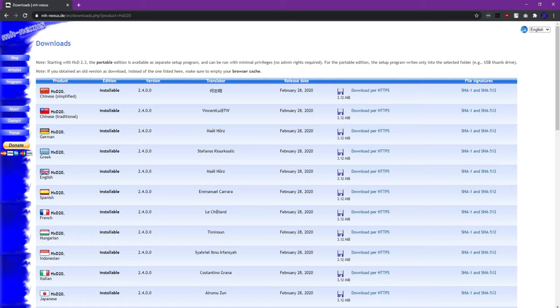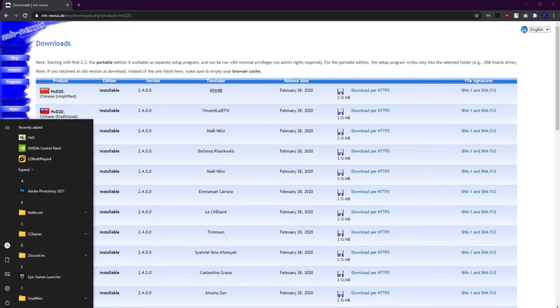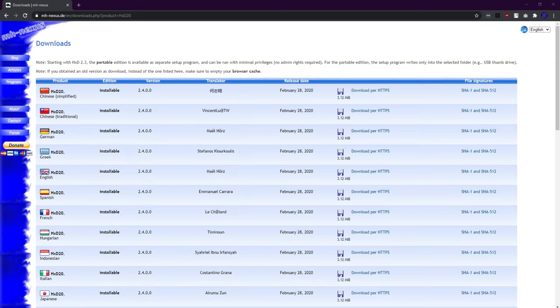The first thing you need to do is download the hex editor. We will need this hex editor to edit the exe file for this tweak. You download it from here, extract it, and install it. After you install it, you will get something like this.